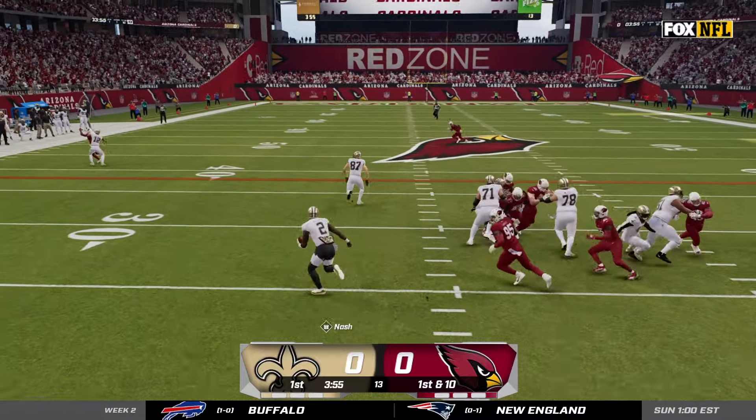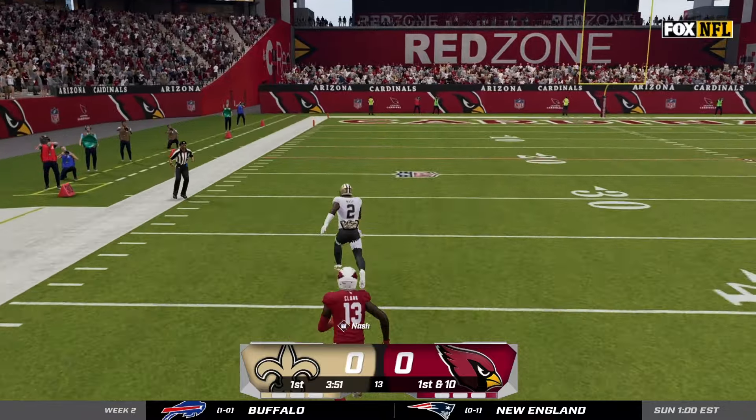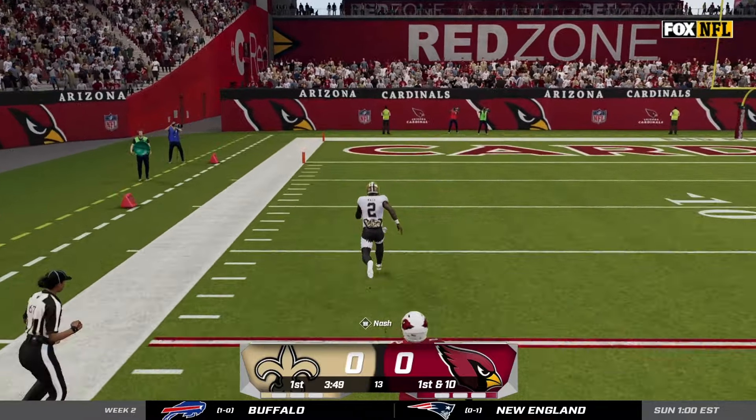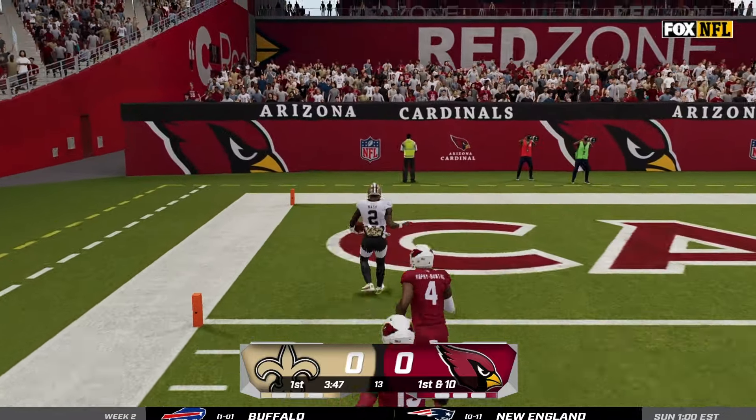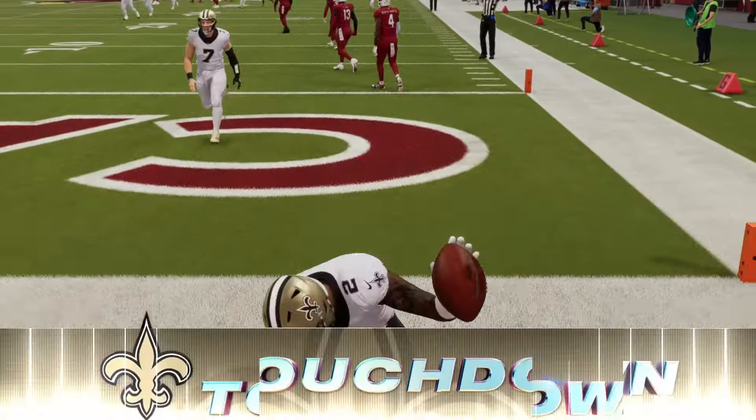We pick up this episode in week two after starting our season 1-0. We're going to start off with the read option just like last episode and take this all the way to the crib for 75 yards — go ahead and start off this game with a bang, 7-0. I'm already establishing myself as one of the best dual threats in the league with this touchdown.